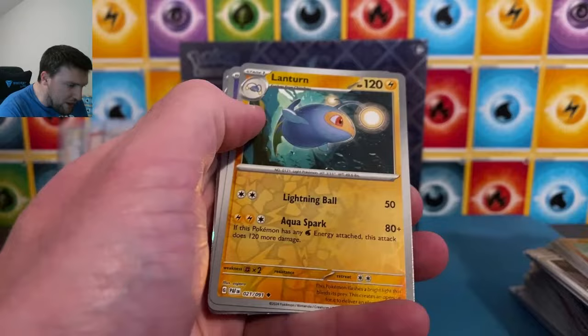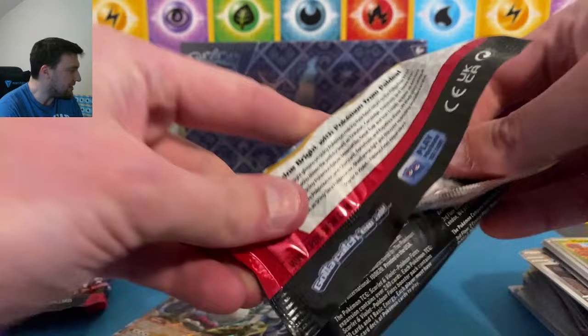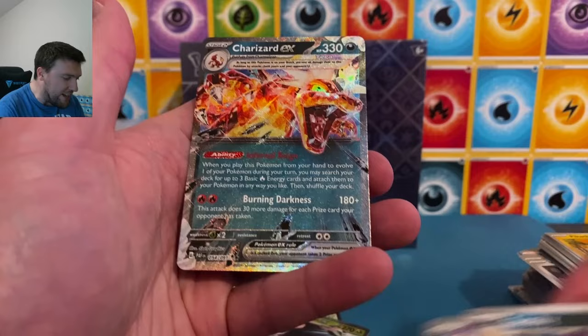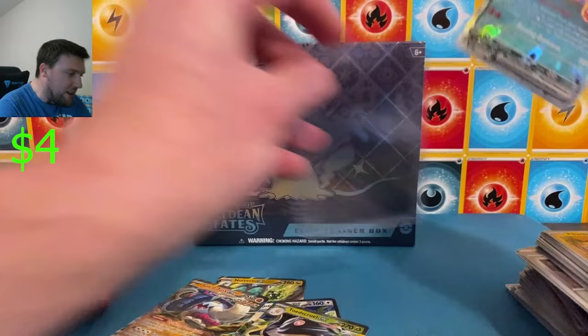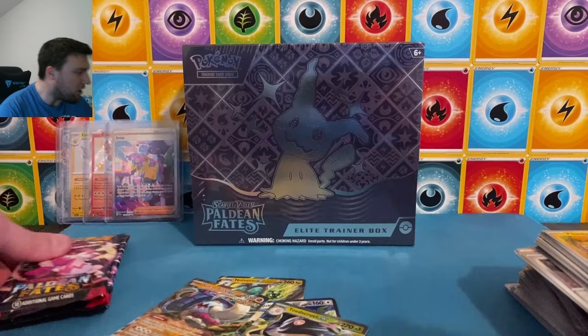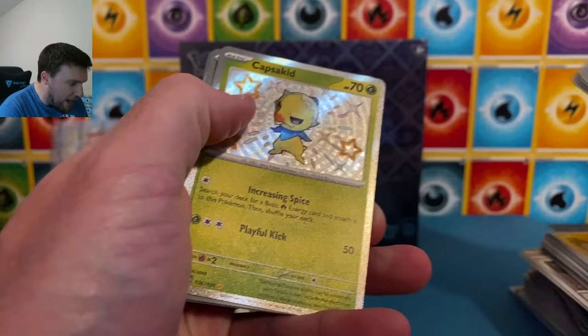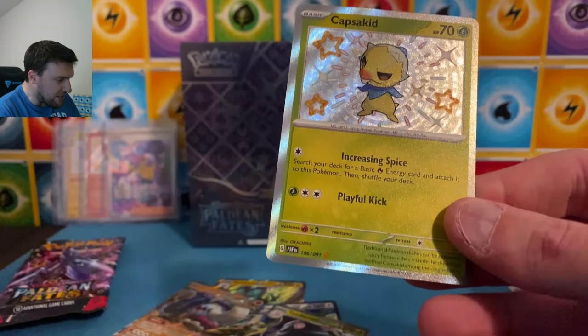Charizard EX back there in the back — not quite the one we're looking for, but nonetheless a nice Charizard EX. The Tera version behind the Raichu. Special art rare Charizard would be very nice, very very nice. I'm not asking for a lot. Water energy — we've already gotten one of those today. Capsikid baby shiny with Scraggy and Goldingo. Nice Capsikid baby shiny.